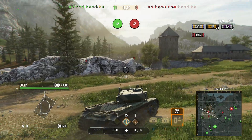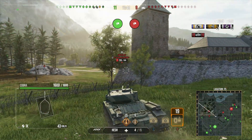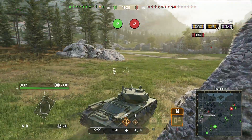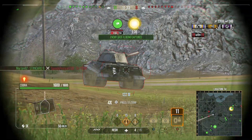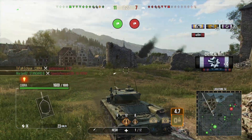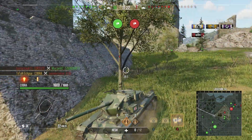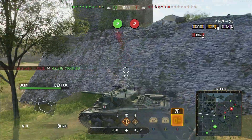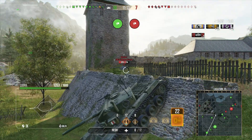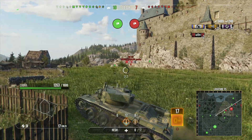Keep that in mind when playing these tanks — be super switched on about when to switch ammo. We push towards the E50 here, who is focusing our team with his back to us. We come up from behind, find his engine, and the first shell in, the second shell sets him on fire. A bad mistake by the E50 to give his backside to the Cobra — this tank is not very forgiving if you do that.